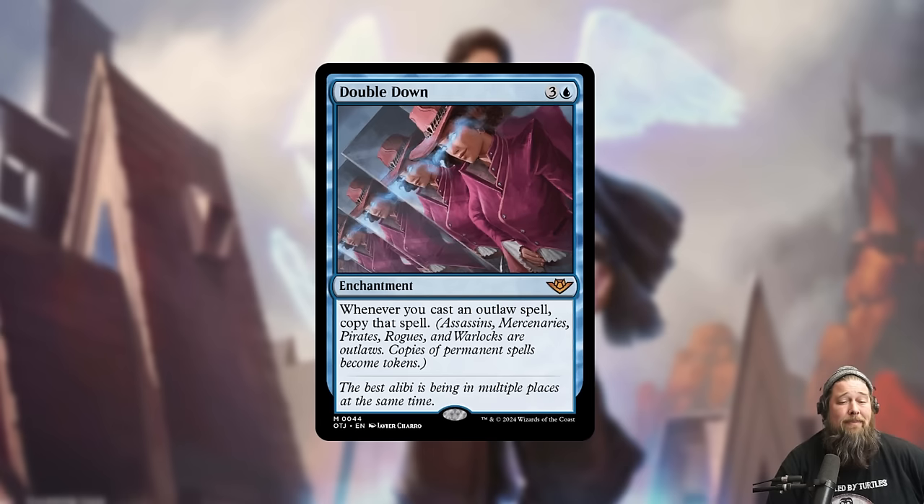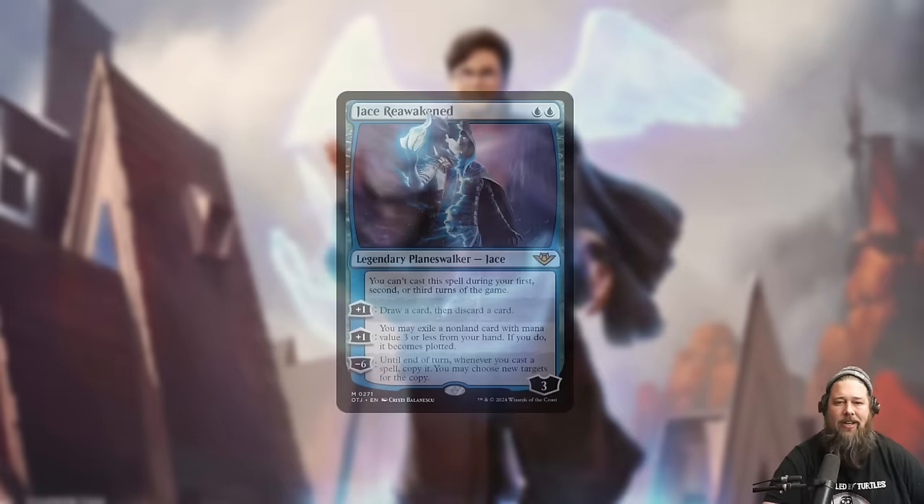We also got the return of Jace. Jace is back — apparently not dead, not Phyrexian, maybe Phyrexian, kind of looks like Ashiok. We have Jace Reawakened, a new two-mana Planeswalker, double blue for three loyalty. It has the first ever negative static ability on a Planeswalker — you can't cast this Jace during your first, second, or third turns of the game. So even though it's two mana, you can't drop it on turn two. Its abilities: +1 draw a card then discard a card; +1 you may exile a non-land card with mana value three or less from your hand and it becomes plotted.